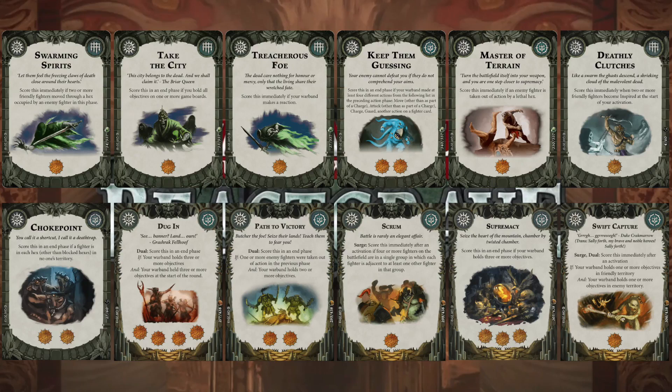Then Choke Point — one you just wouldn't have taken ages ago, but with the bodies I've got rocking about now I reckon it might be scorable. Score if you have all of the no-man's-territory hexes covered by a model of some kind — doesn't even have to be yours — and that's two glory. Then Dug In — a dual card: your warband holds three or more objectives at the start of the phase and at the end. If I can get a Supremacy off in the previous round and have three guys standing on them, I'll be laughing.